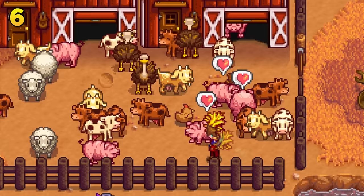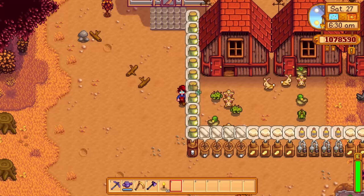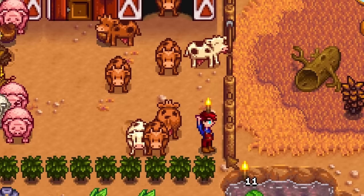Fences look great and really bring the farm together. The only problem is that fences decay over time if you do not own a golden clock. Replacing fences is tedious and annoying. To avoid this, you can use processing machines and even tea saplings as fences — these will never break and will never let you down. If you do plan on using fences, don't forget that you can actually place torches on the fences.